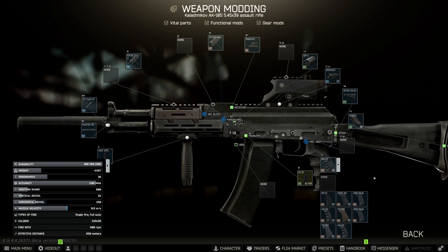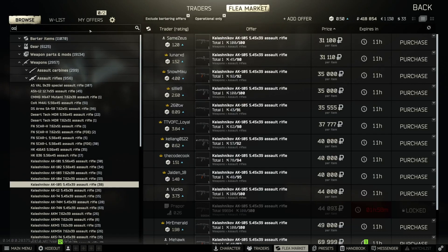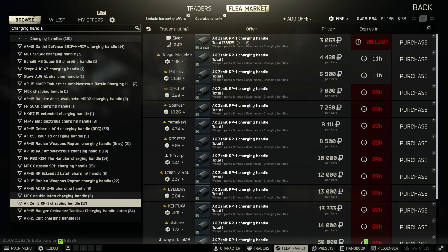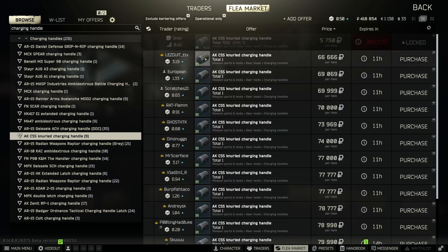Charging handles also matter — the one I have gives plus one ergo. There's an OSS/CSS charging handle you can buy off the flea that has two or three more points of ergo. It's not cheap, but the CSS charging handle at around 66,000 gives plus three ergo, so you can get yourself some free ergonomics by swapping the charging handle.